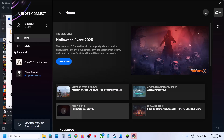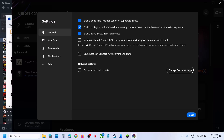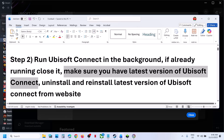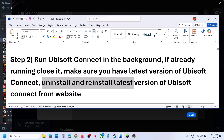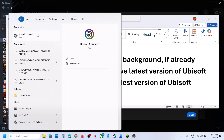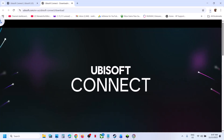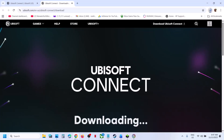You can update Ubisoft Connect by going to Settings and checking for any available update. Alternatively, you can uninstall Ubisoft Connect, then go to the Ubisoft Connect website, install the latest version by running the exe file, and then relaunch the game.